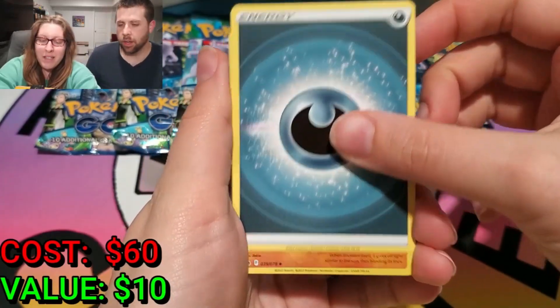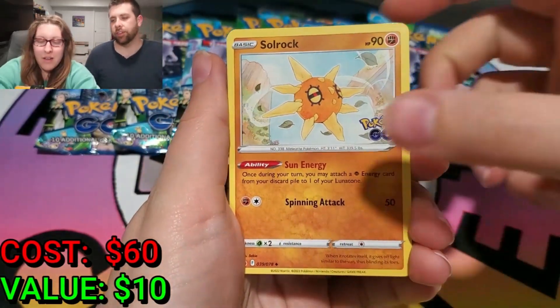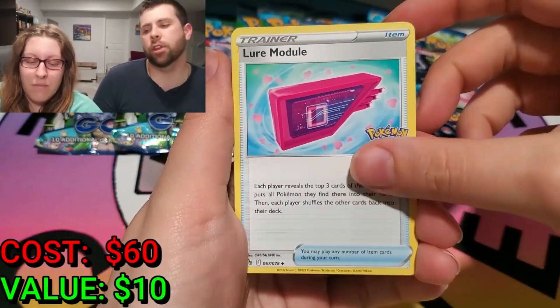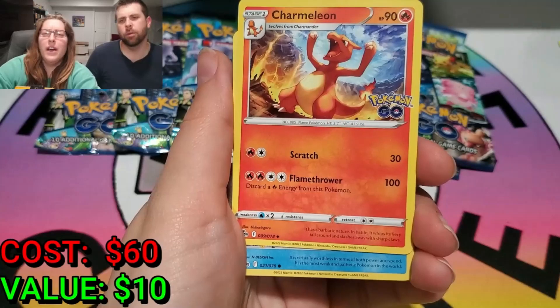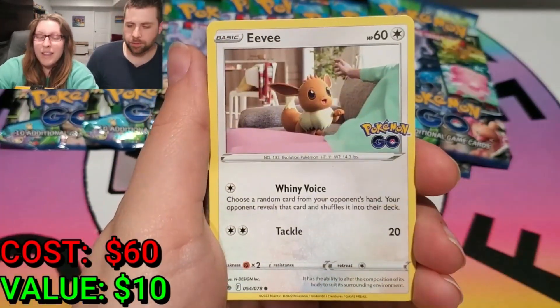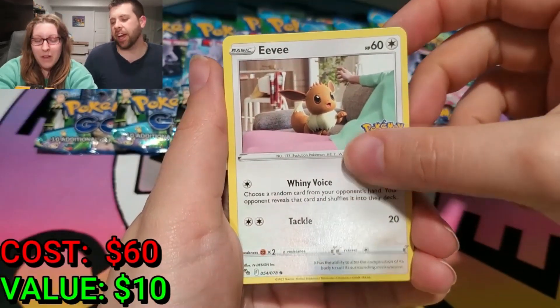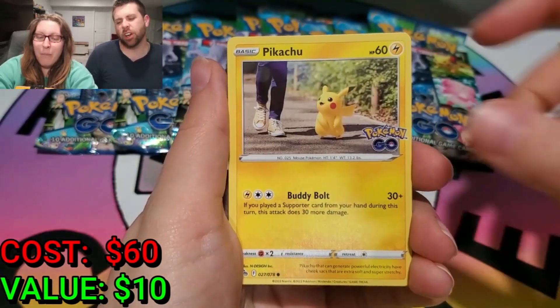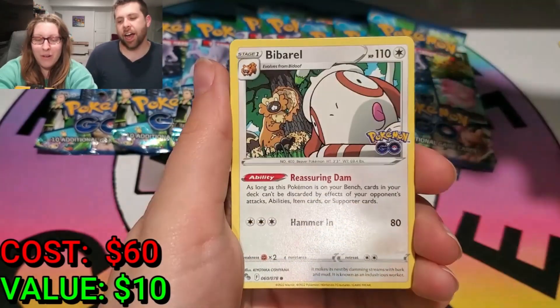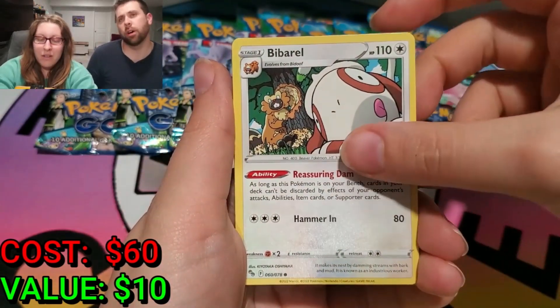Let's see if we can make our 60 bucks back! We're going to put 60 dollars on the board, and we're only going to count the Radiants as well. If we get a Radiant Charizard, we'd have our money halfway there — that card is still pretty valuable! The other cards don't really hold their value as much, they're not as popular. We're still missing a lot of cards from this set too — I still want the Conkeldurr, but we have the V card!